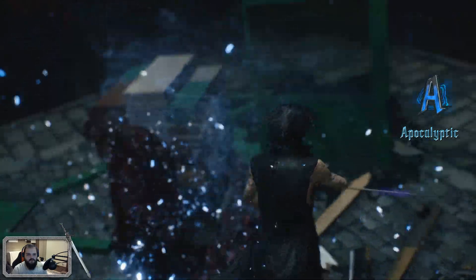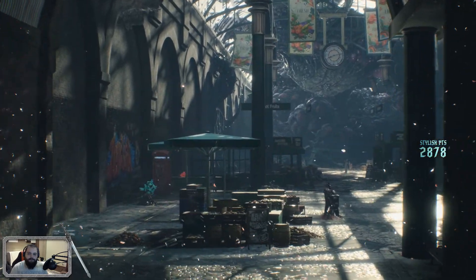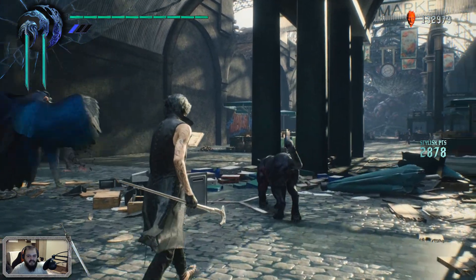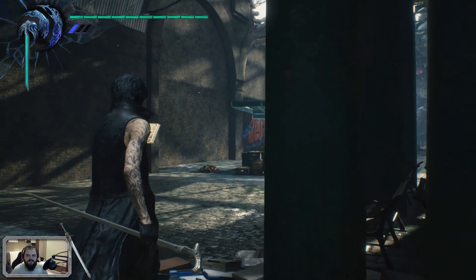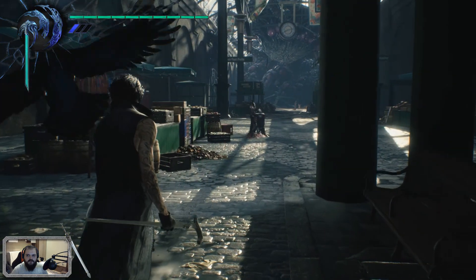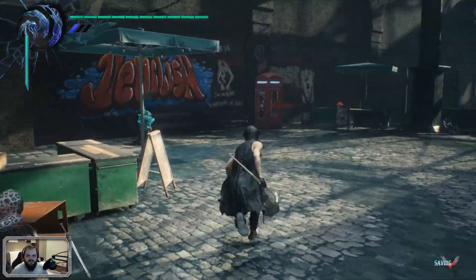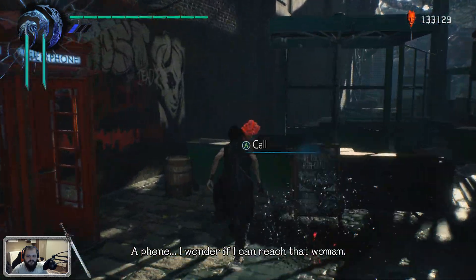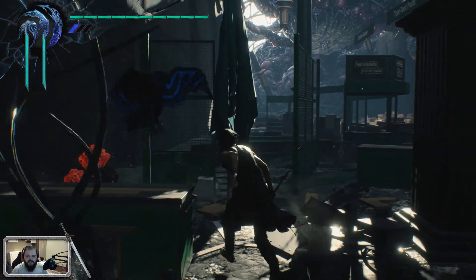Oh cool. Somehow, fighting as V is less taxing than fighting as Nero because you feel less involved. I don't see my Devil Trigger going up. To see a world in a grain of sand and a heaven in a wild — okay, I'll just use it the old-fashioned way by dealing damage.